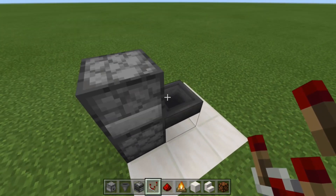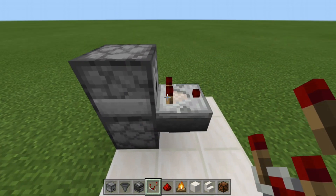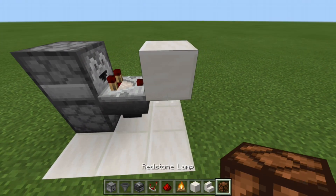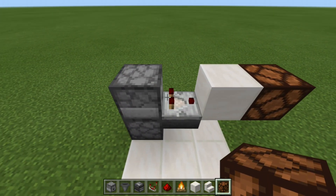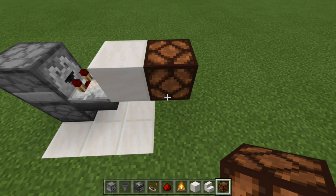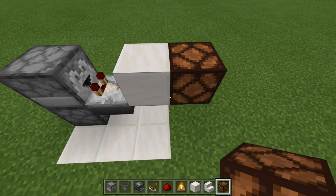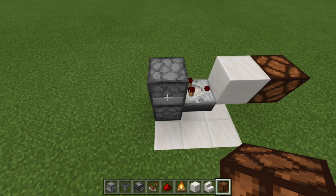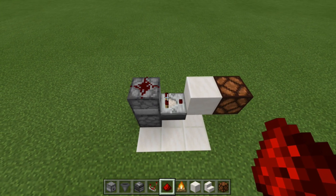Next, grab your redstone comparator and run it out from the top dropper onto the hopper — crouch-place like this. Then run that comparator into a block. For the demonstration I'll place a redstone lamp, but this is where the output would go from the T flip-flop — you'd have a block here with a repeater going out to whatever you want to open. Also, we want a junk item inside the bottom dropper, so place one building block inside. Then to finish the T flip-flop, place redstone dust on top.